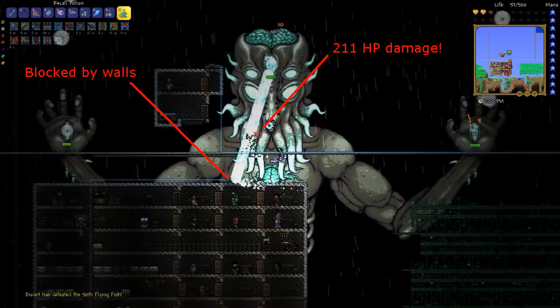Third, the main attack that did the most damage to me was the beam he shoots from his center eye, which is almost impossible to dodge, but that attack does not go through walls. I didn't even notice that during the battle. So I modified my arena by adding a roof to protect against the beam attacks, and changed my gear a little to favor tanking and summoning over direct damage.